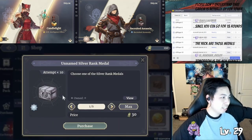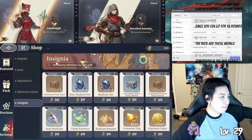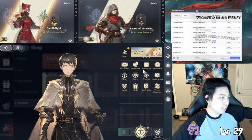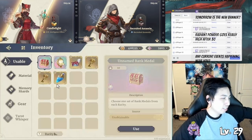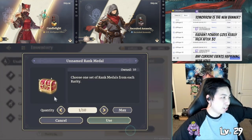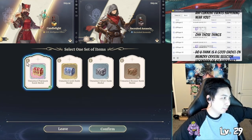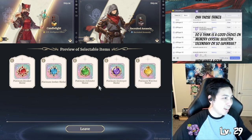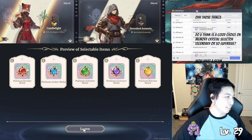These things here are for ranking up your characters. Yeah, I bought a box. These metals are basically these things here. I never run out — yeah, exactly, you don't need to buy those. I don't run out of these.